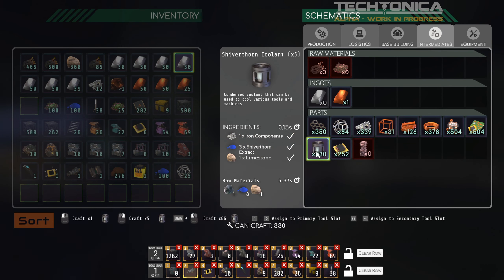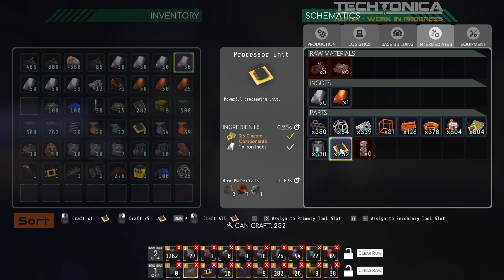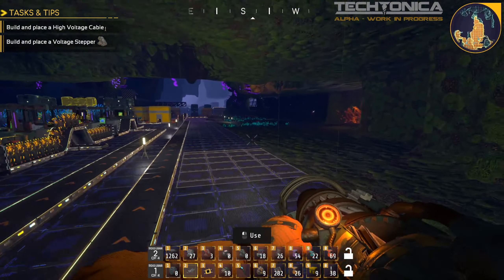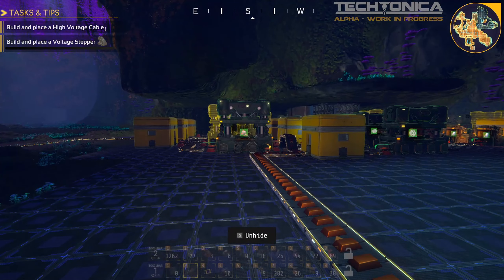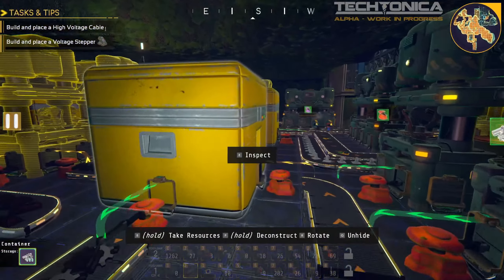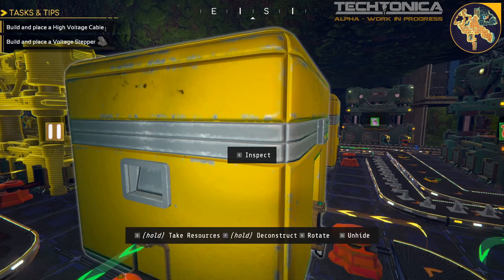It's three per — so 2,000 times three — that's 6,000 limestone and 6,000 iron components. Yeah, we're going to have to belt them. Let me just see what we're doing on that side of the house. Iron production is doing well — got a bunch of iron components here, about 800 per stack, so roughly 4,400 in there.